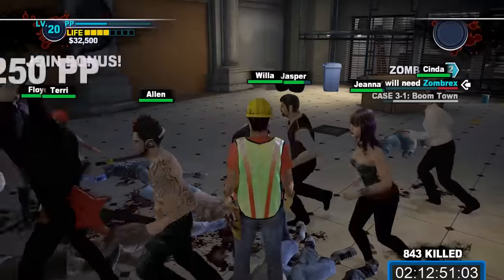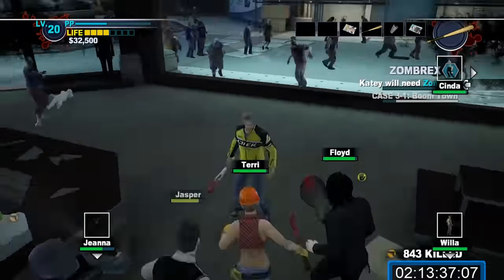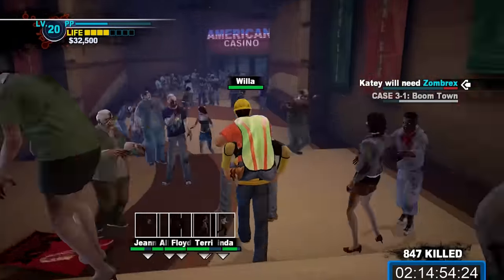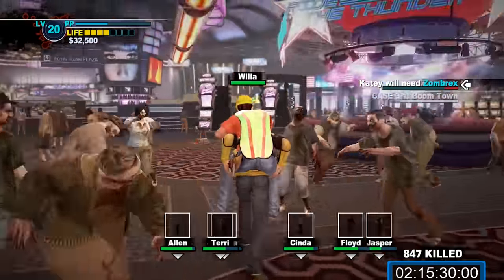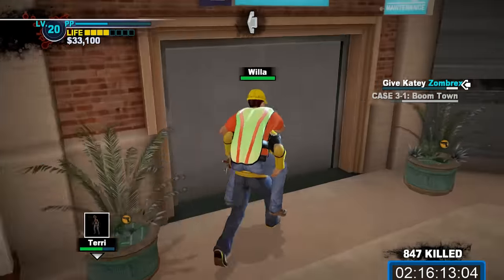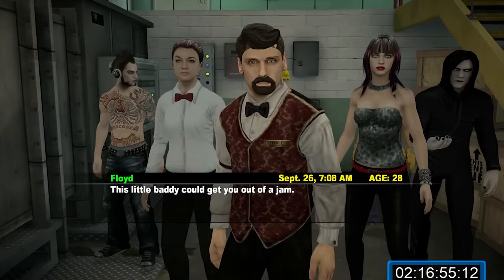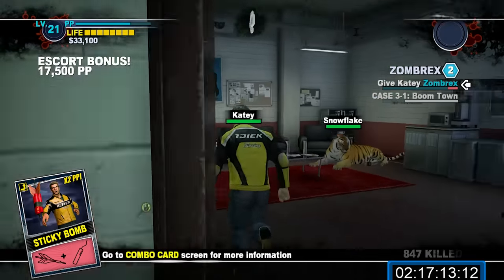Carry Willa and continue on the path through the South Plaza — our goal now is just to get everyone back to the safe house. Continue hanging on the right side moving forward. You may encounter some looters down here and may have to drop Willa to deal with them. Continue forwards and enter the Fortune City Arena — it's a straight shot to the Americana Casino. In the Americana Casino, head straight for Royal Flush Plaza, then hang left to reach the maintenance tunnel and head for the vents. You'll likely get a call very close to the safe house saying it's 7am and Katie needs Zombrex. Enter the safe house and head up to the security room to give Katie her next dose of Zombrex.